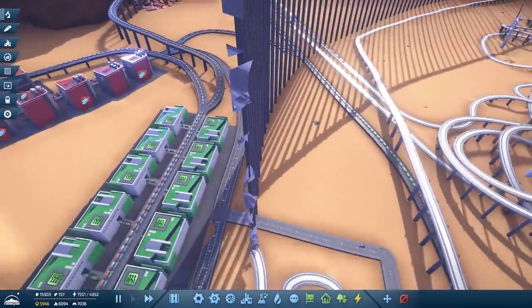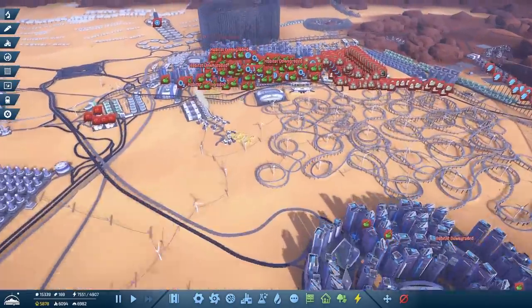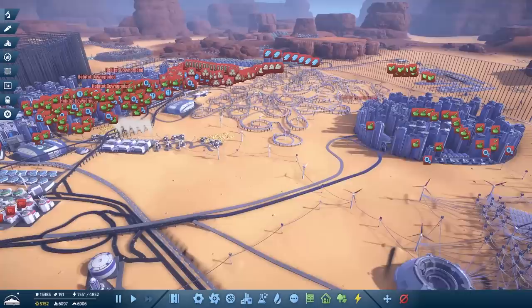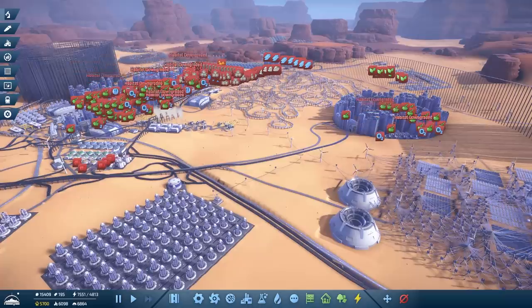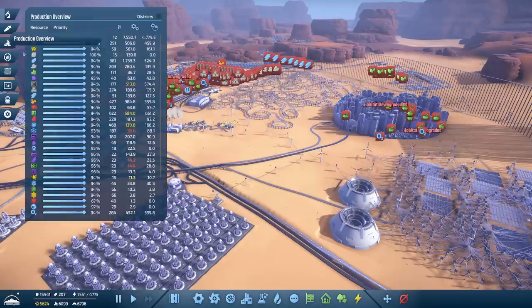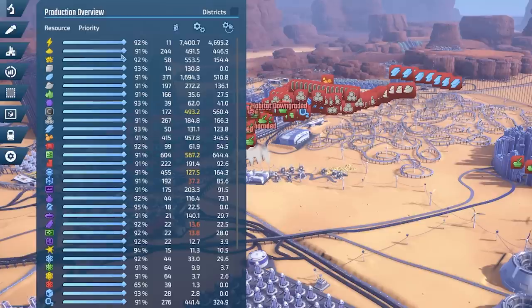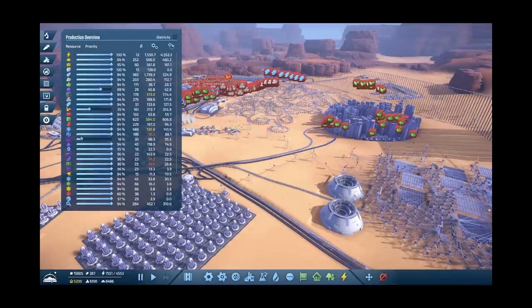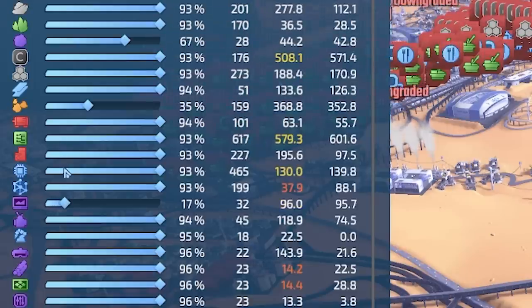I've got to see how this works though, so I'm just going to fast forward the game and let it do its thing. It's going to downgrade everyone — we're cocked in a word. But if I leave it long enough it should recover. I think what I did wrong with the production overview — I shouldn't have gone mental. I should have just slowly tweaked things up, because if you full blast everything it just clogs your traffic.